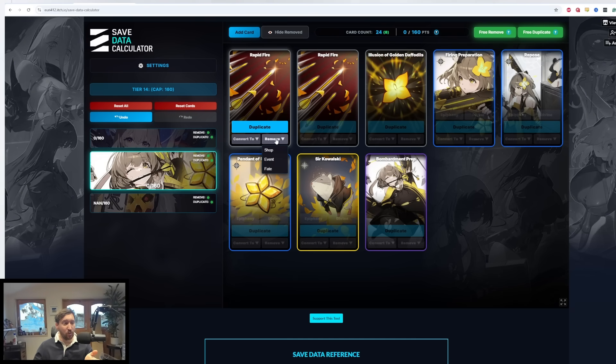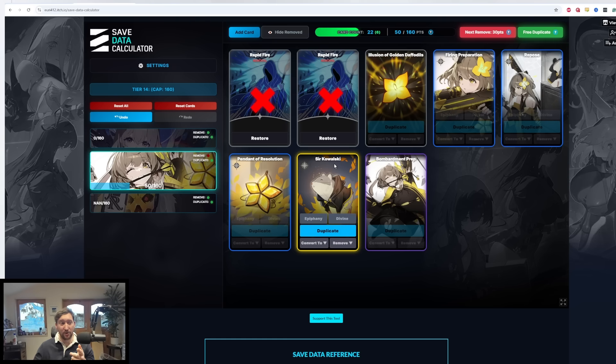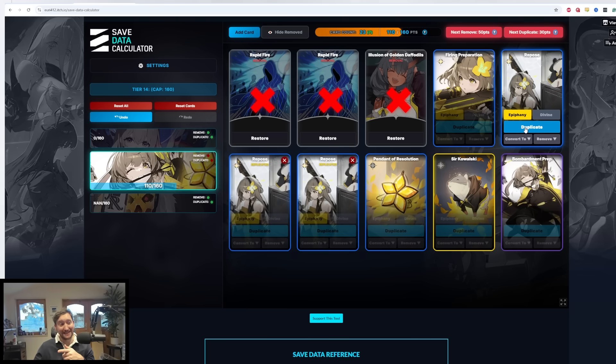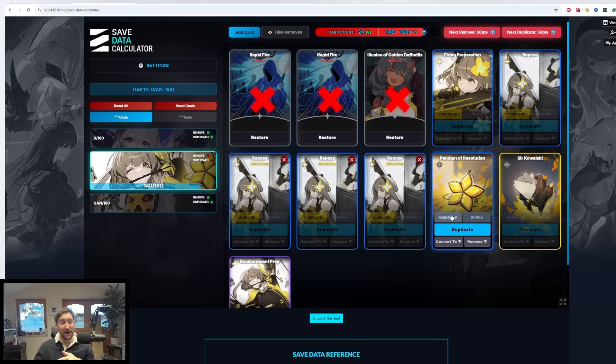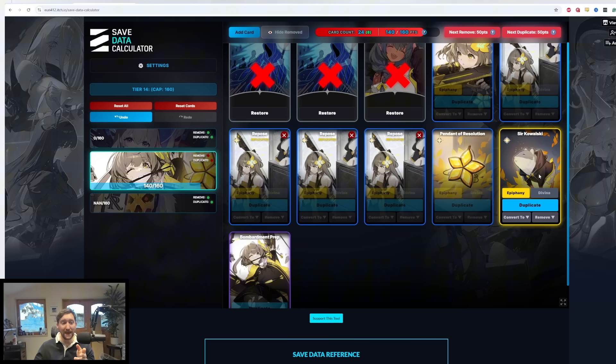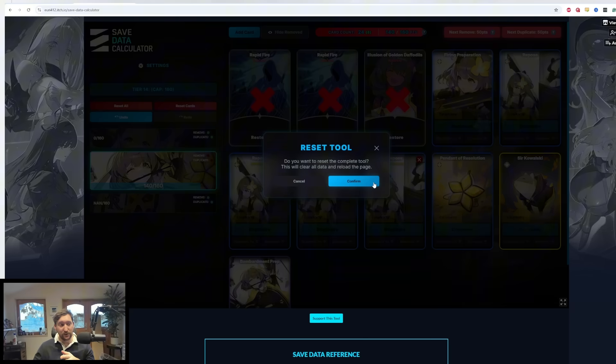I could have had a divine epiphany on Sir Kowalski and maxed my cap, or I could have added a forbidden card to get up to the cap of 160. But ultimately this was a pretty good spot. I could have had one divine epiphany in this deck and still been fine at the feint memory cap — unfortunately I didn't get lucky enough to get one on this run, but it still is a really good Veronica deck because it is four Reposes.